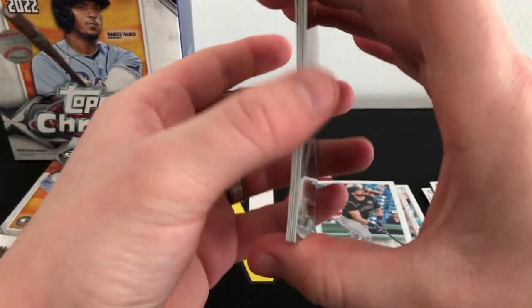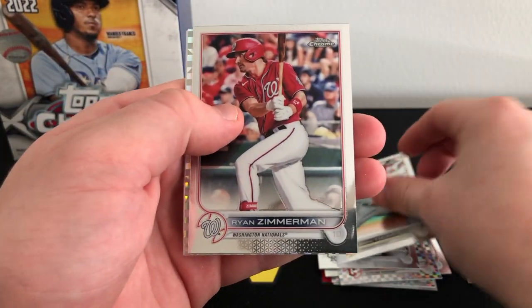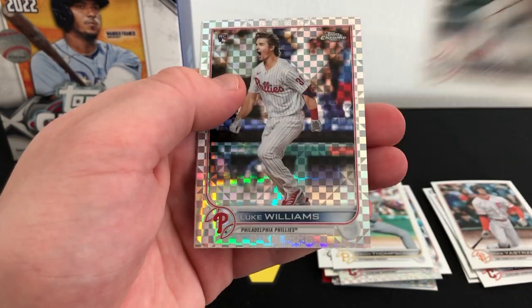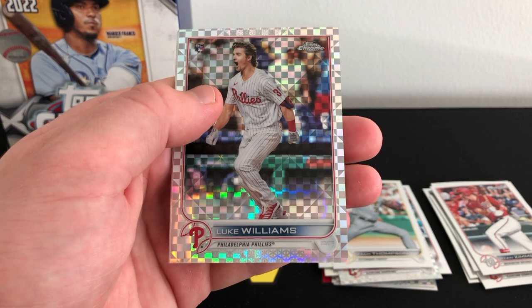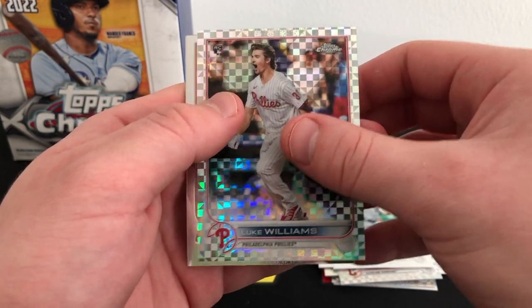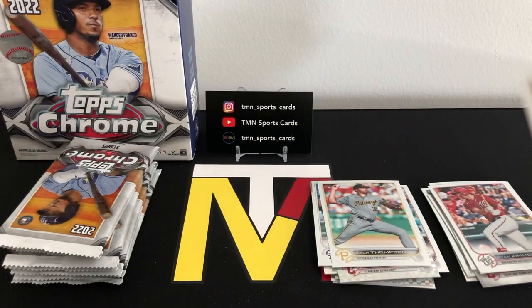I don't see any thick card in this pack. Zach Thompson, Ryan Zimmerman — we have a rookie x-fractor and it's a Phillie: Luke Williams. Very nice, so there's a look at those rookie x-factors. Obviously not a huge name but still nice to see a rookie in that parallel. We'll sleeve that one up. We have Brantley and Arnauto.